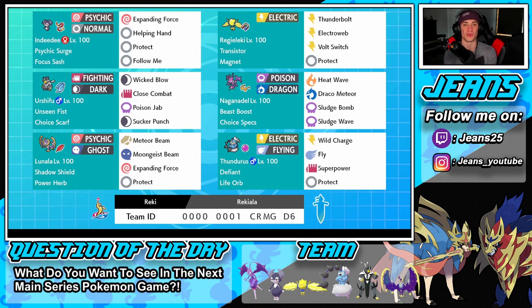Next we have Naganadel, another Choice item user — this ultra beast I feel is the most underused but one of the coolest looking ones. Its typing is amazing: Poison and Dragon. We have Heat Wave for coverage, Draco Meteor for Dragon STAB, then Sludge Bomb and Sludge Wave for Poison STAB moves. With Choice Specs all our moves are going to be doing more damage, though we can only lock into one.